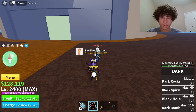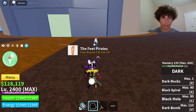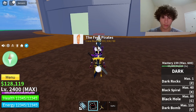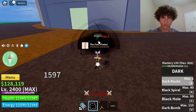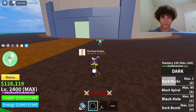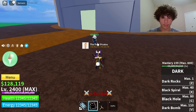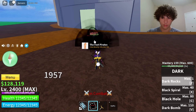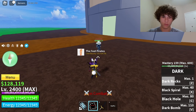The first ability on Unawaken Dark is called Dark Rocks. Mastery required on that is only one. So basically you just throw rocks at people — does 1,957 damage. I'm going to use that move one more time, just going to tap it. It still does 1,957 damage, so it doesn't matter if you hold the move or not.